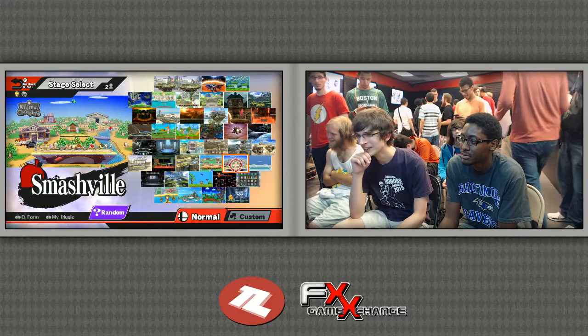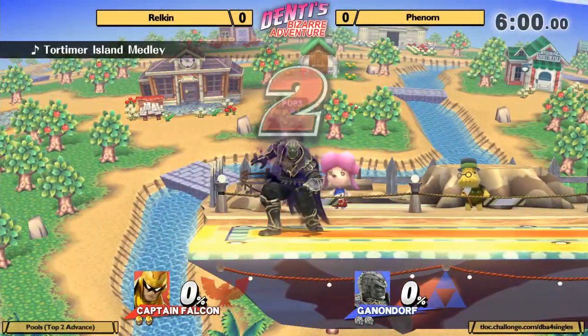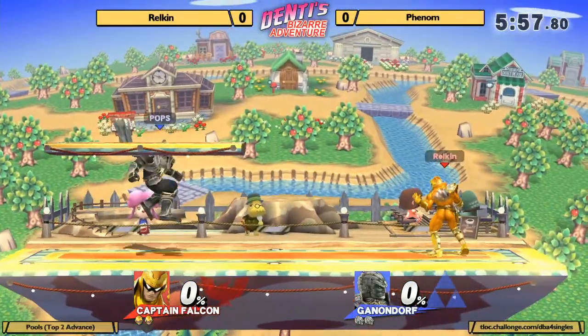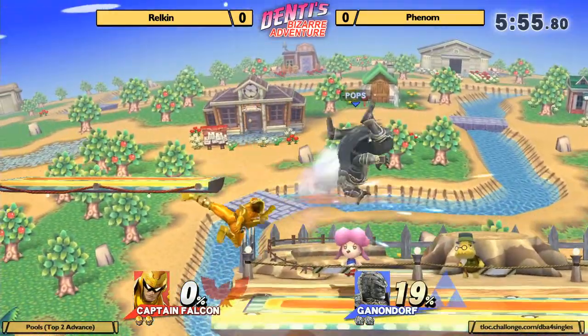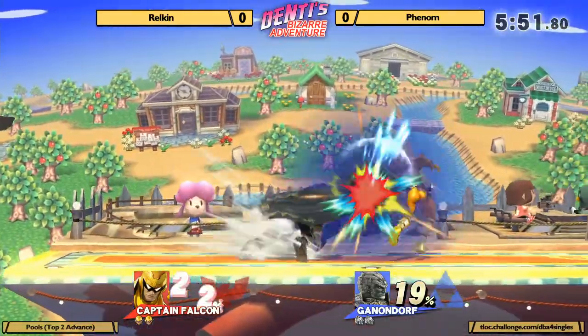It's probably going to be the Dive Kick and the Dark Descent. The two that really matter are the side B — actually wait, no, he has the regular side B. It's going to be the down B and the up B that are custom. That up B, you can get some really low percentage KOs off of it.